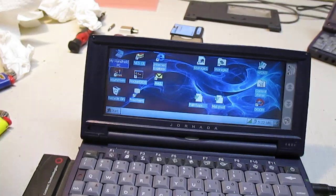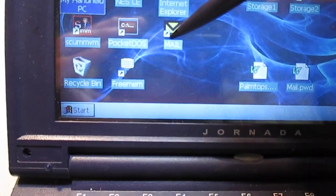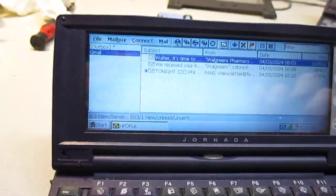You can see I got my Wi-Fi card on and the lights are flickering. I'll show you two things. The first thing is I got the mail client working, and this is with Gmail.